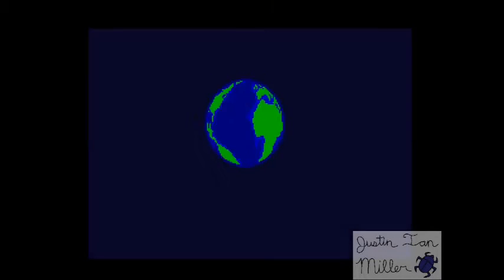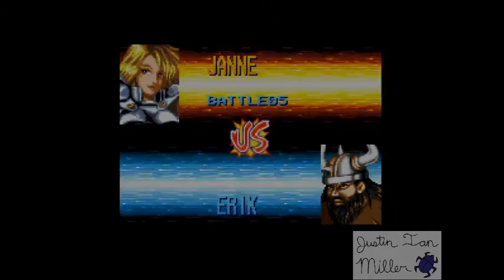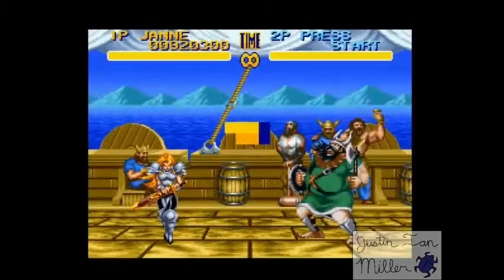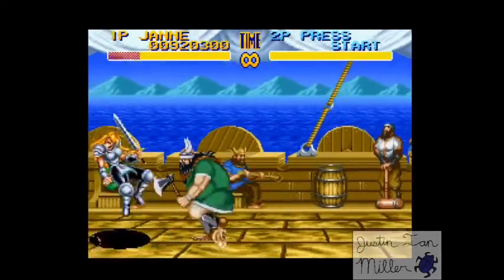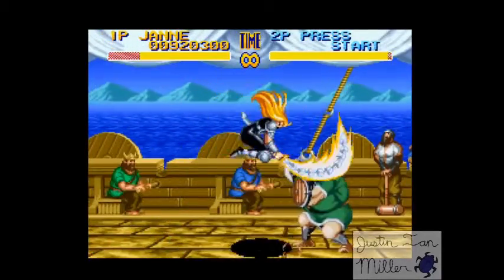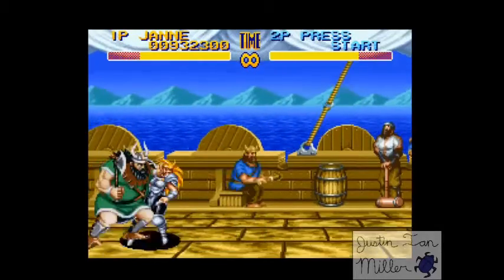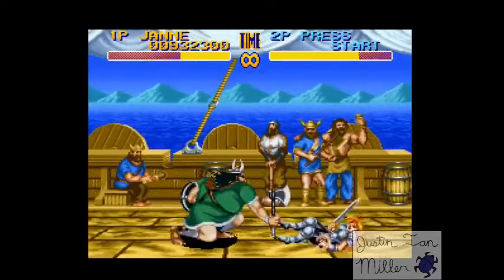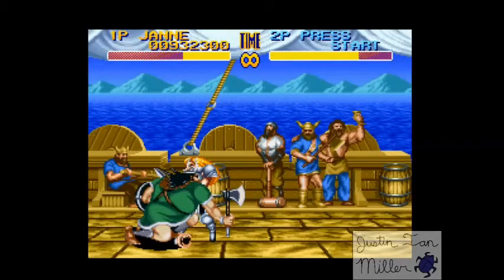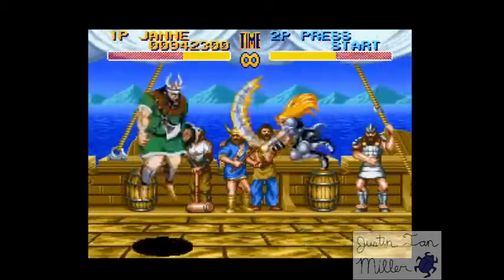Speaking of Eric, here he is — well, I have a friend named Eric, and when I showed him this game he made a little comment about being represented as a Viking. Now, in this game this guy can be quite a nuisance. Got a throw on him. When in doubt, just grab in this game — grab is ridiculously effective against your opponent. Also, Jan's jumping sword slash.